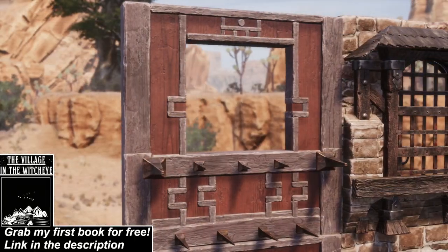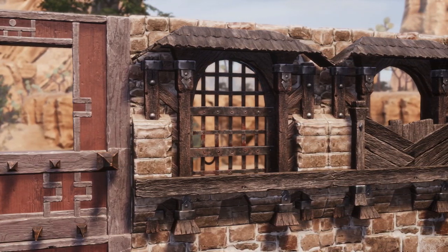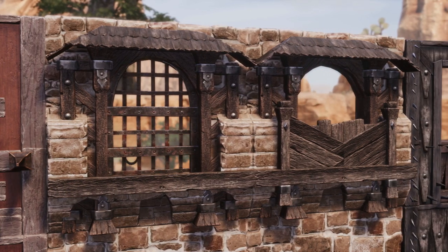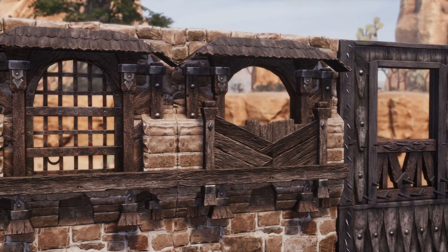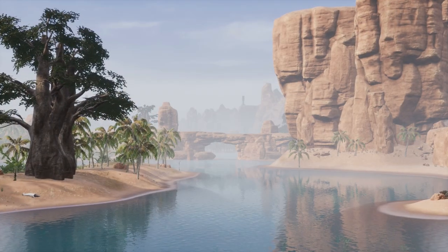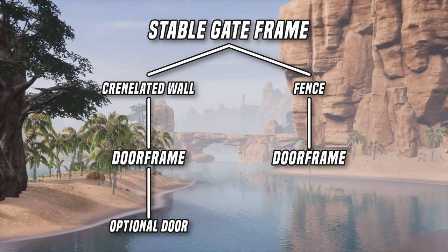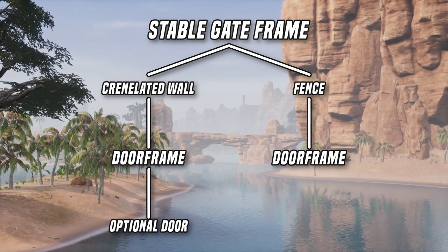With certain materials, this is a great option for market style windows, or it just serves as a different design than the first for some others. You cannot place a door into this window as the fence will block it, but it is a very nice option to consider. So to recap, the order goes: stable gate, fence or crenellated wall, door frame — and then if you use the crenellated wall, an optional door.